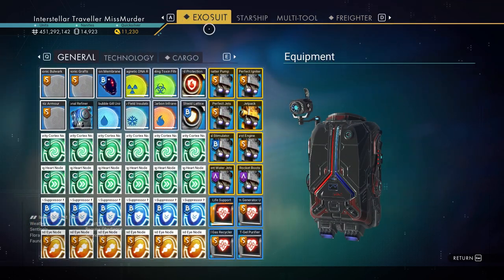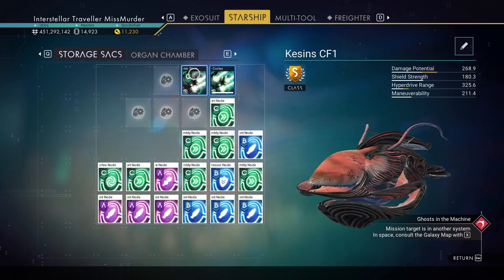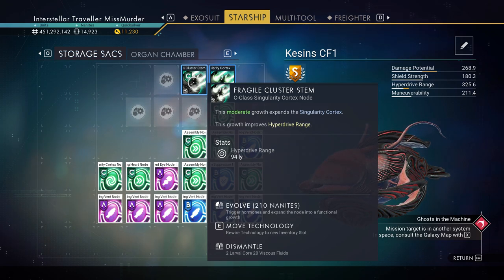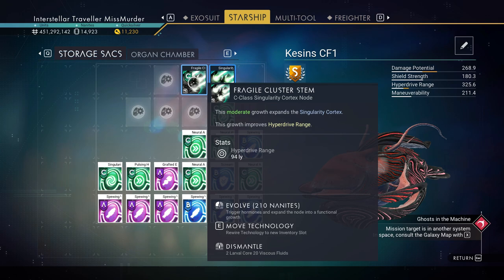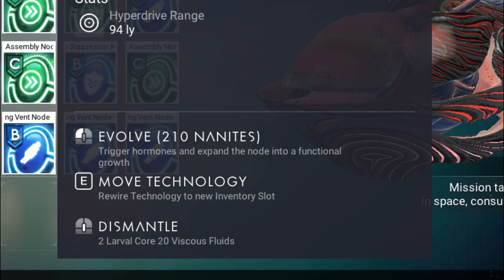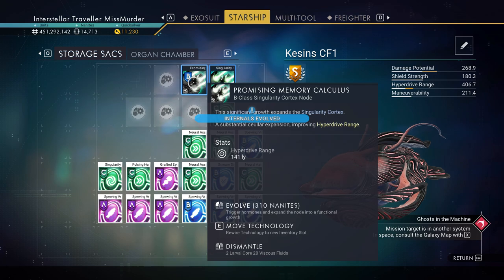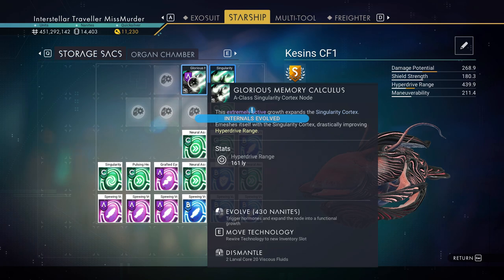Living ship upgrades work differently from exosuit, multi-tool, or normal ship upgrades. Some upgrades — like the Singularity Cortex, Neural Assembly, and Pulsing Heart — only come in C class, but you can evolve them up to S class. While hovering over the upgrade, you'll see an evolve option that costs nanites shown next to it. Left-click to evolve it, and keep going until you reach S class.